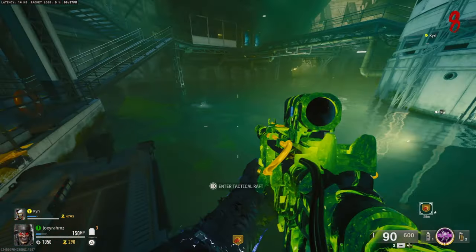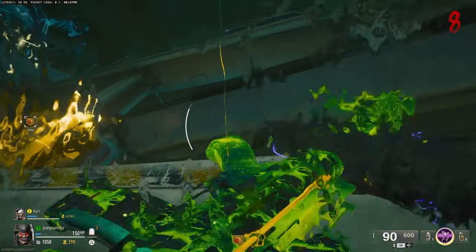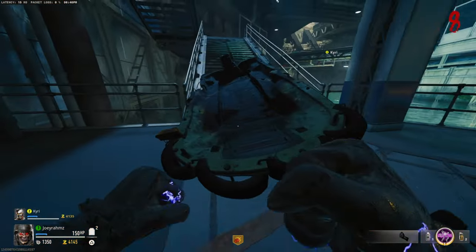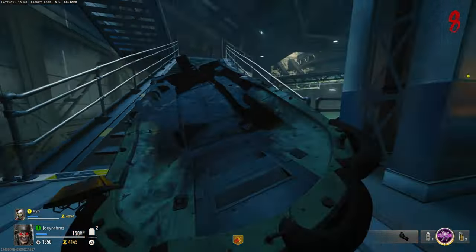Once you get this perk, go to the boat section on the map just over here. Call the boat and underneath it punch that boat to make it go onto the land. Once that boat is up, keep punching the boat until it's destroyed, then punch it all the way up these stairs.